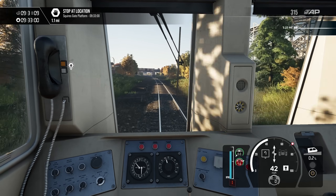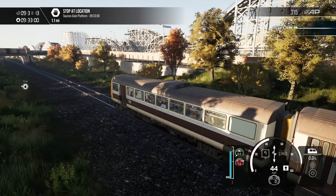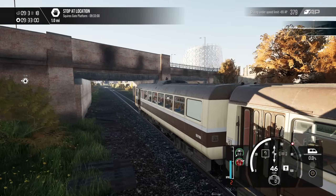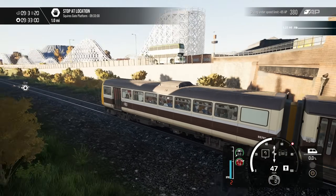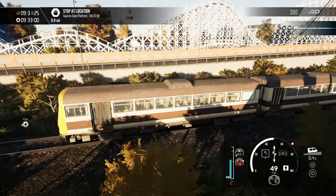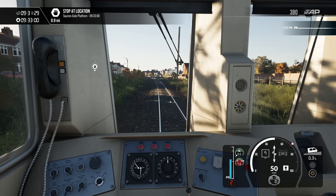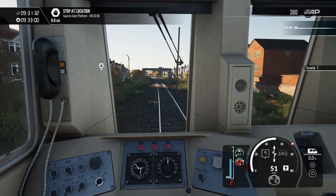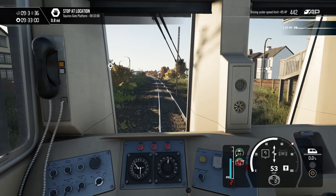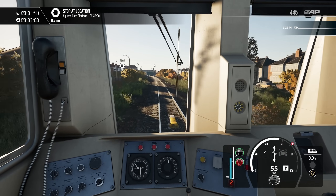I think that's the Pleasure Beach on the right-hand side there. Look at that — the roller coasters actually work, although if they were going that fast, flipping heck, you really wouldn't have a good time. Is that the Grand National? No — it's the other one, isn't it? It was called Roller Coaster, I think it's now Nickelodeon Streak. Pleasure Beach Station should be there — it's probably a little bit early in this era.